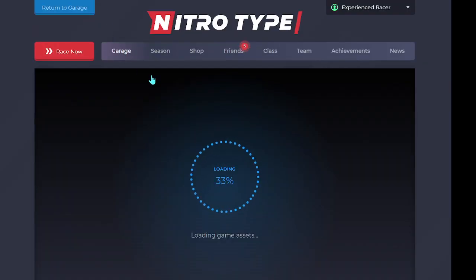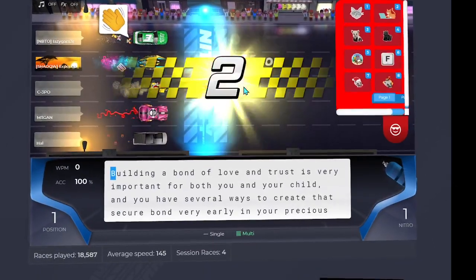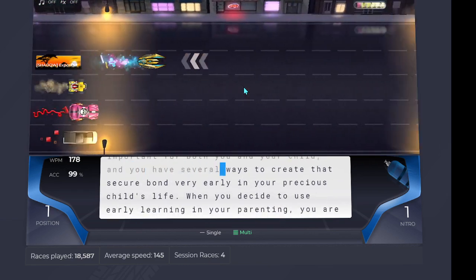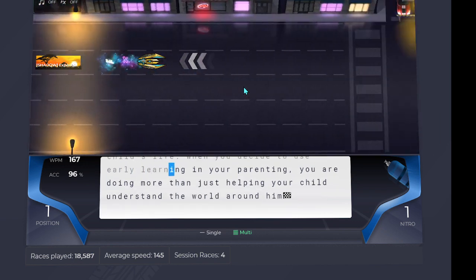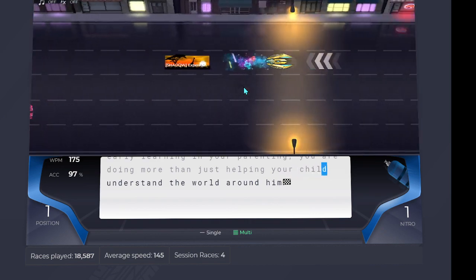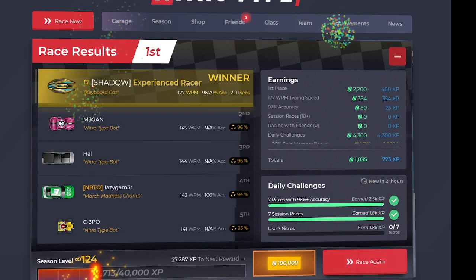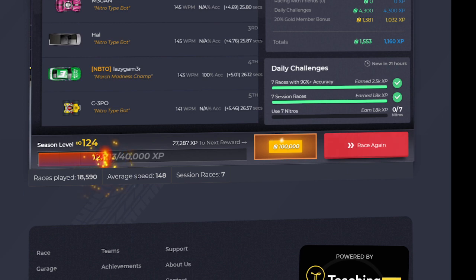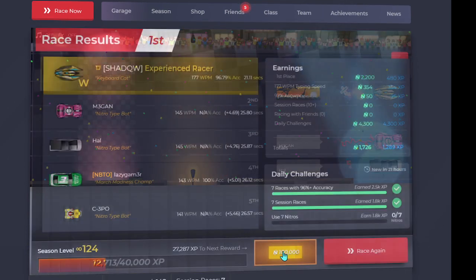Now we're going to hop into a race. As you can see, you can see a lot more of the background. That's very good speed — 177. You can still move it around because it's still on the same page. And the coolest thing that I love about it is that when you press view results, you can see a teeny bit of the background of the track because the track is behind it.